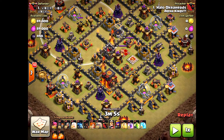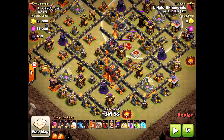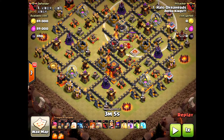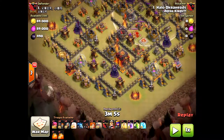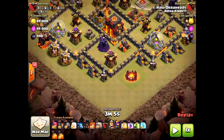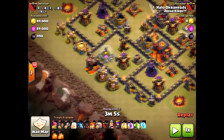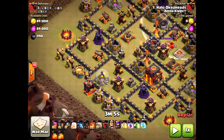Tough base, and I don't have max heroes, so it's gonna be tough. We're gonna do a queen walk starting from the south — the main reason is it's far away from those exposed defenses. There are no air defenses to the south, so she's gonna walk. Then I'm gonna bring my golem over to that west archer tower. I do need to bring wall breakers and hit around those storages near the archer tower.